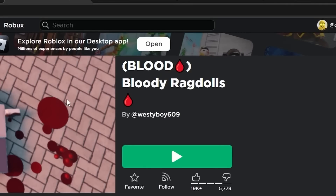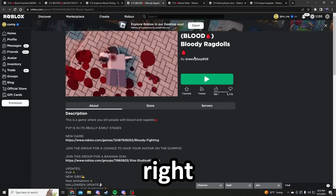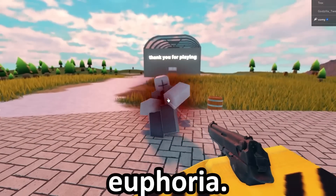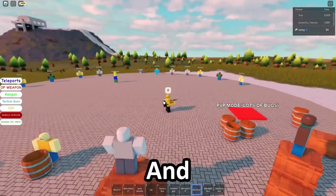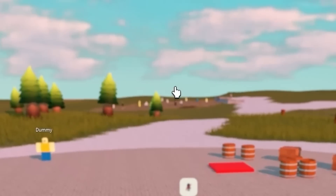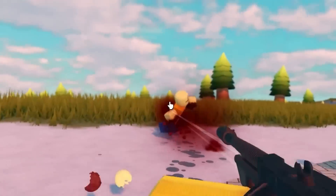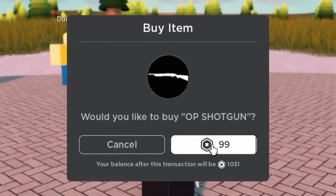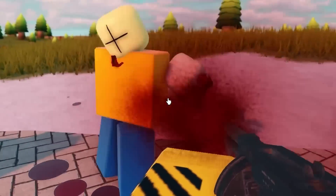Our next game is Bloody Ragdogs, also made by the same person who made Blood Fighting — or quote-unquote made it. Here we are and once again we find the same stolen assets — literally Euphoria. It's the same Beretta in a different color, and the same revolver from earlier. There's barely any map: a single house here, a house there, something over there, and a few random barrels. This game looks like it was made in 30 minutes — because it was. And hey, look at all these OP weapons: buy an OP shotgun for 100 Robux, or a ray gun for 50. It's literally the same as Euphoria. Just come on!